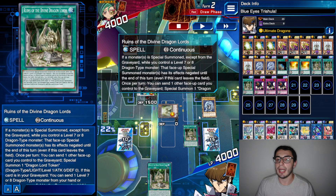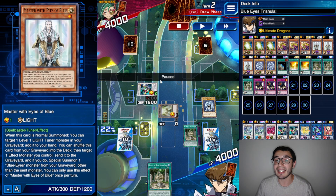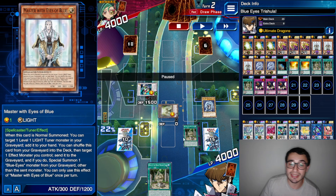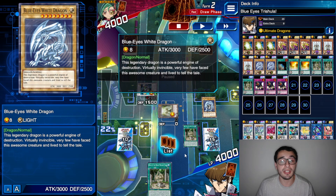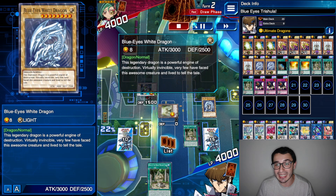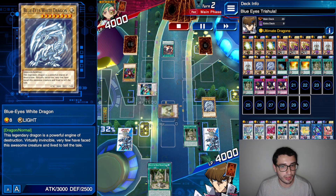Then you use the second Ruins to send one of the other Ruins back to the graveyard, activate it again, send it, summon another token — and then use the effect of Master with the Eyes of Blue to send Link Ribo to the graveyard, since it has to be an effect monster, and summon Blue Eyes. So you have the combo. Keep in mind: when you have double Ruins, you can end on Master with the Eyes of Blue if you have Blue Eyes White Dragon in hand and manage to send it to the graveyard.